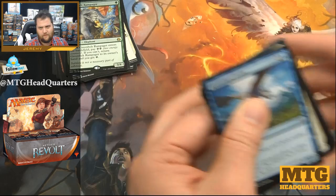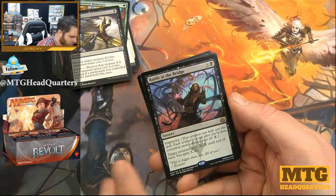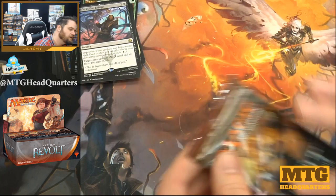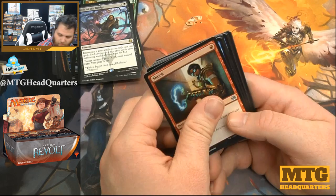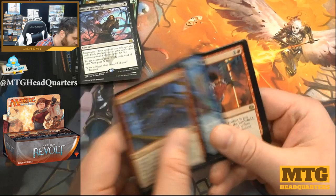Very aggressive pack: Scrapper Champion, Fatal Push, Pema Aether Seer, and Battle at the Bridge — removal-heavy pack with Improvise. Very swingy card: kill something, gain a bunch of life late game. In limited sealed that'd be pretty gross — it's just a strong removal card, probably not good enough for standard because of sorcery speed. Invigorated Rampage.